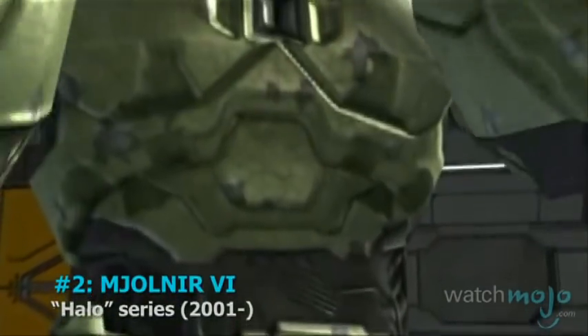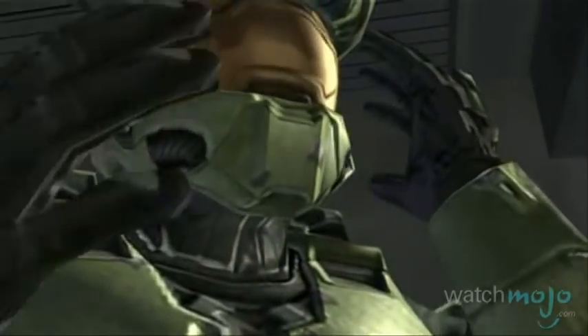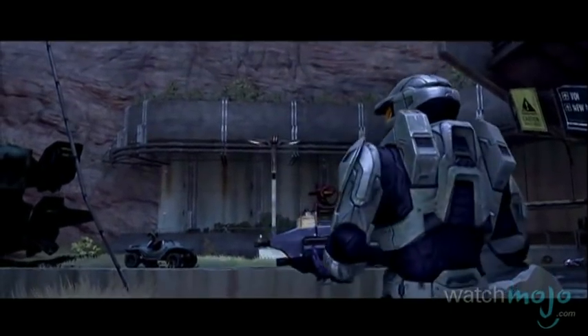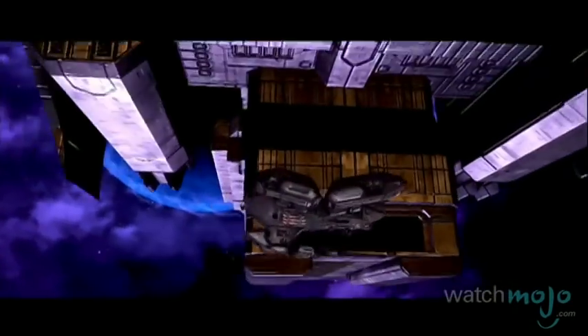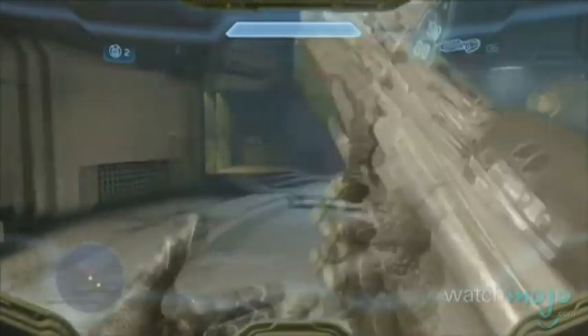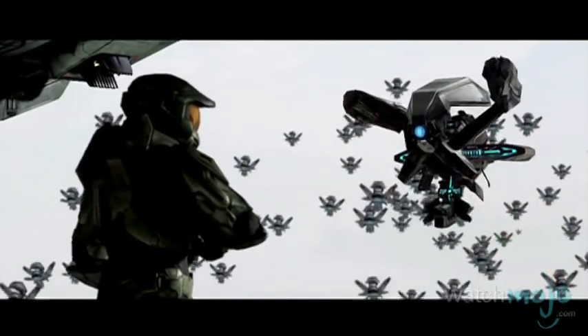Number 2: Mjolnir Mark VI from the Halo series. This suit can't be worn by normal humans, but it's perfect for helping genetically modified Spartan soldiers like Master Chief kick ass. It protects you from hazards like toxic environments, the vacuum of space, and the occasional plasma rifle blast. The suit's regenerative gel will heal you and the overshield will always come back after a short time, ensuring that your quest to save the universe never has to pause for very long.